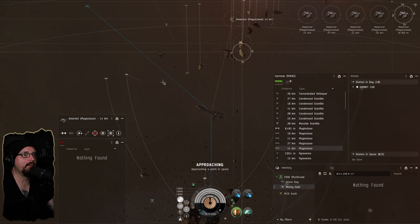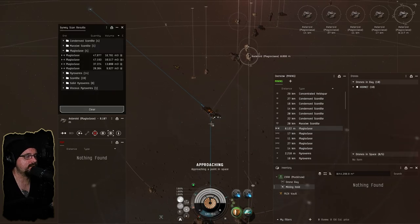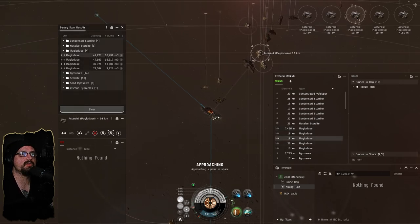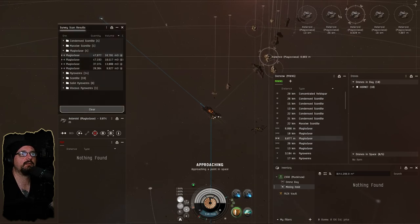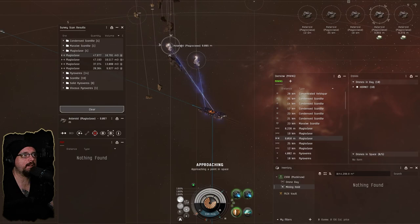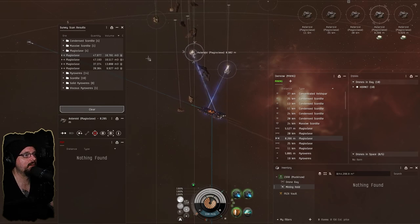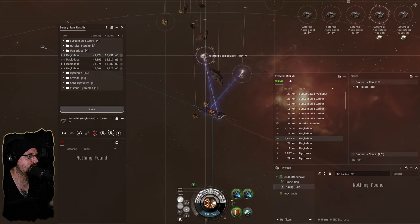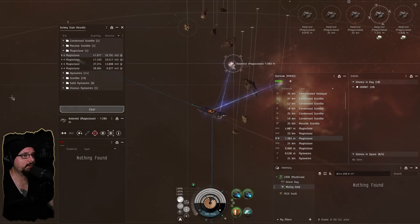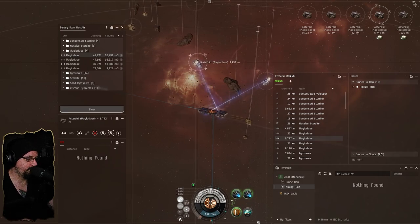We're going to start moving out on the outside of the belt. I want to see how big these rocks are. I like targeting first and then survey scanning later because it lets me kind of see what's going on. This one is 16 and that's 16. I'll move those closer together and grab both — that'll be 32,000 when we kill those completely, which means we don't have to worry about changing targets too much. There are a lot of people in local now.